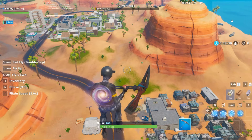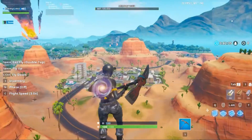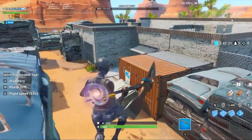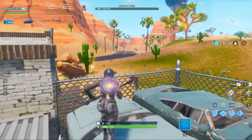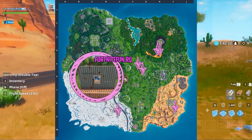Alright guys, our last location is at the junkyard — it is right next to Paradise Palms. You're gonna go here and you can find a container right here, so open a chest in there and you are done with your challenges. And here's the map of all the locations.